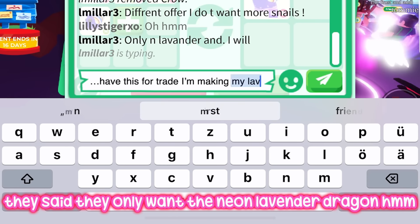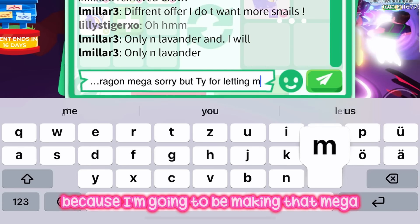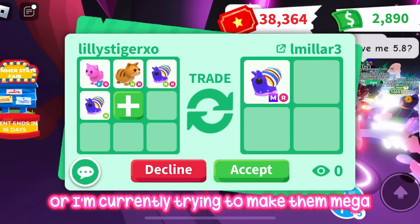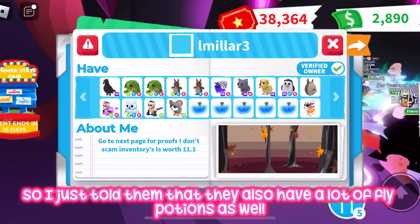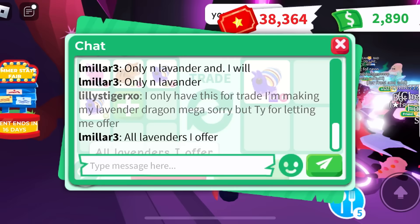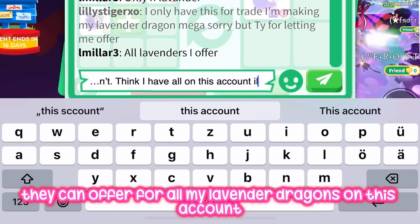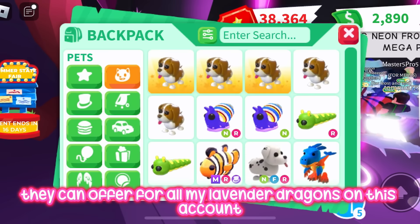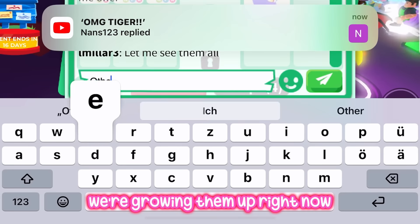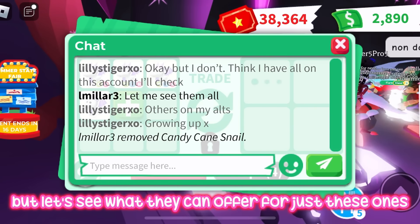They said they only want the neon lavender dragon, but I can't really do that because I'm currently trying to make it mega, so I just told them that. They also have a lot of fly potions. Oh, they want to offer for all my lavender dragons — that's okay, they can offer for all of them on this account. Let's see what they can offer for just these ones.